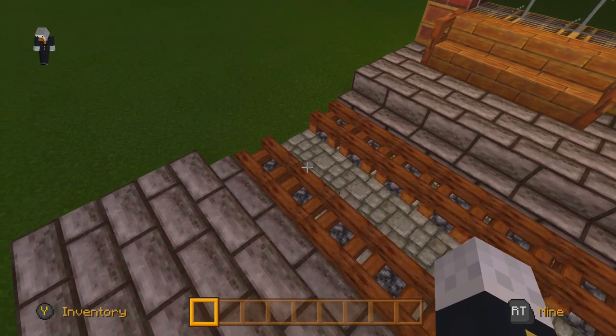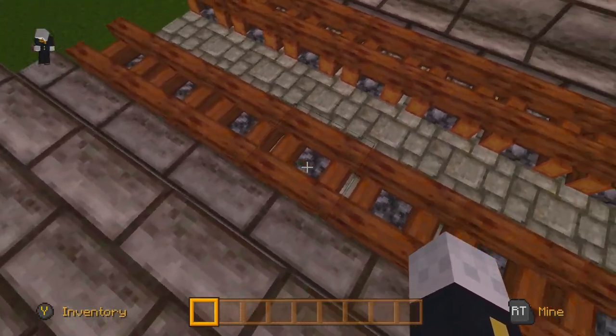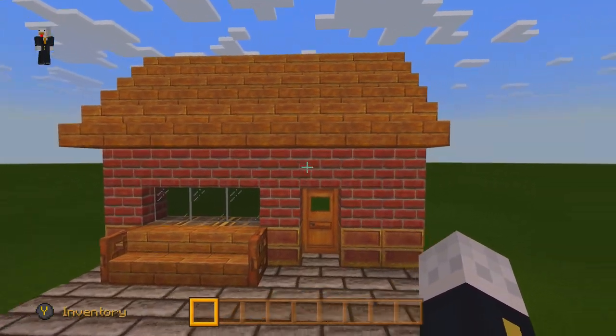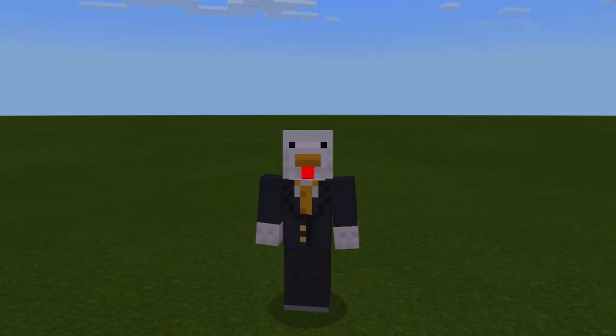Last but not least, number five — you can use burnt-out campfires as a railroad track. I know they're kind of too wide to be a railroad track, but I think it looks pretty cool. Maybe if you do two blocks in the middle it'd look better. I just built a little train station right here to show you what you can do with these. I hope this video was helpful in some way and you can use one of these in your future Minecraft builds.